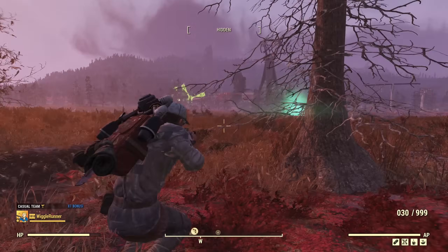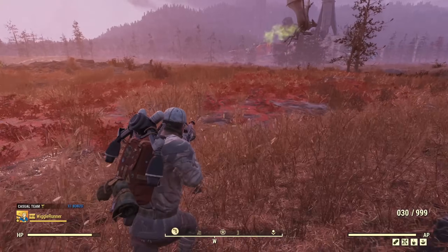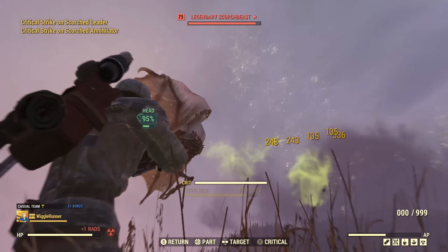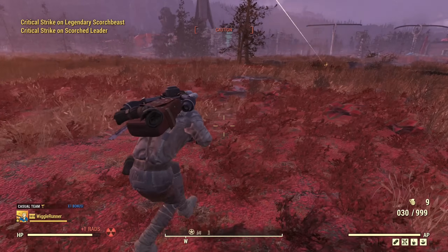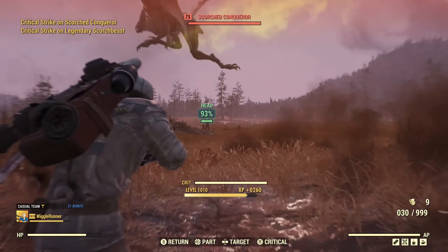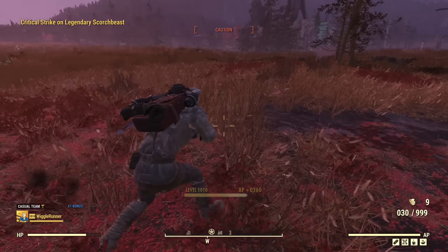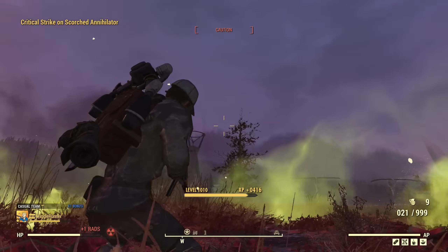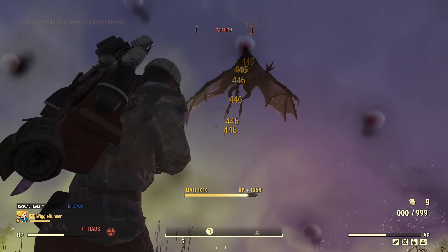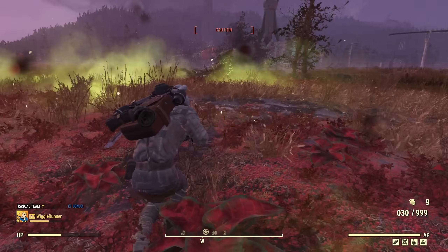Another legendary enemy — of course it's always fighting something else. Let's see how we do. There are a lot of minions, but minions should not be a problem. A legendary Scorched Beast should not be a problem either. It's just Mirelurks. Even though they don't know where I am, they could still hit me with pinpoint accuracy. Once you get into that 40% range, enemies just melt like crazy. Against really tanky enemies, Executioner's is a pretty good effect.